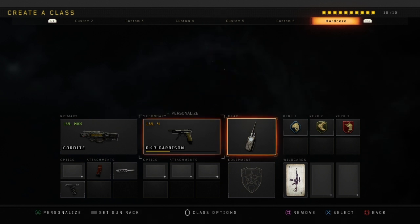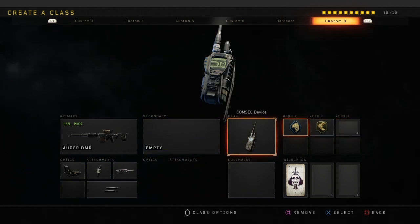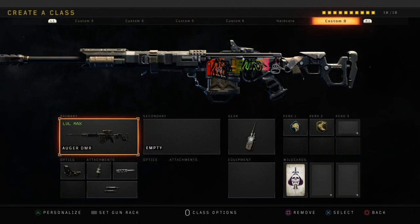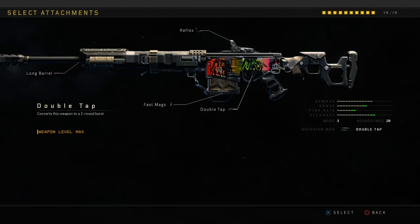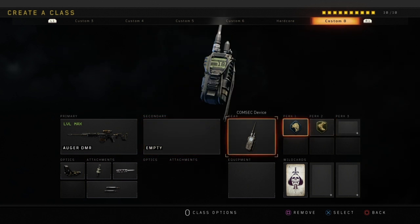The next class is going to be the Auger DMR class. I absolutely love this class, especially with the Operator Mod — Double Tap. What this does is when you press the trigger it shoots two bullets at once, which is really really good. I have Fast Mags, Long Barrel, and Reflex on that one, with Cosmic Device, Scavenger, and Lightweight.